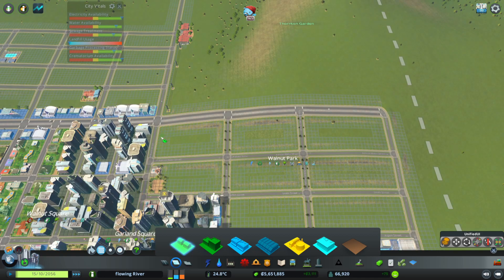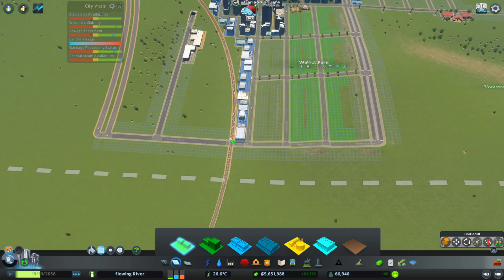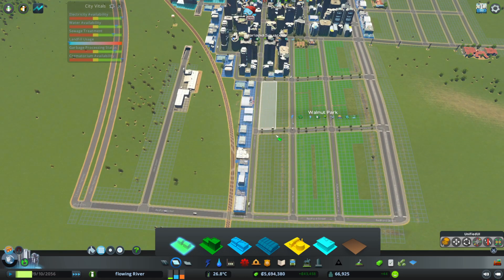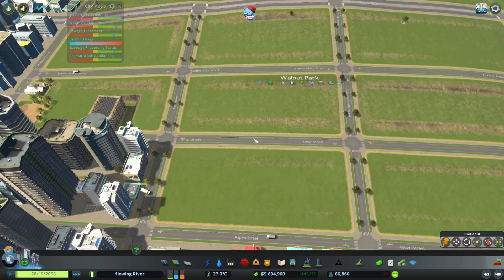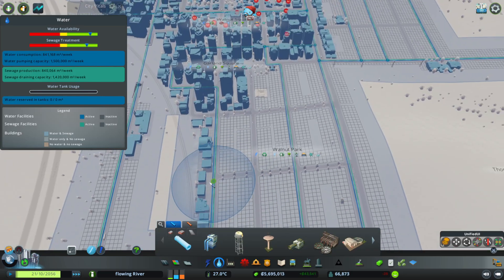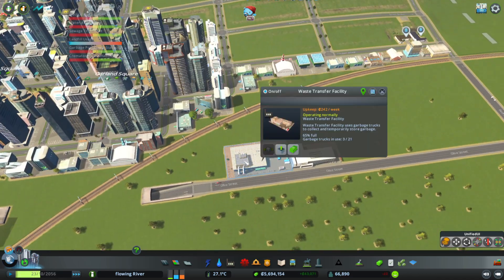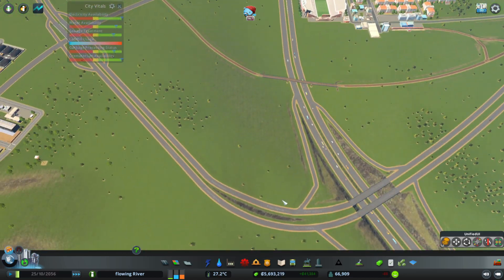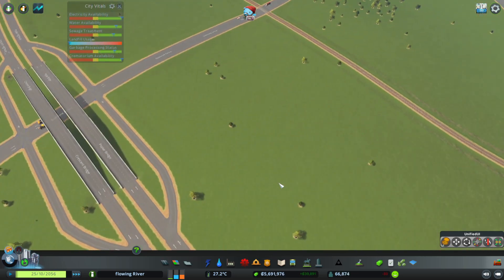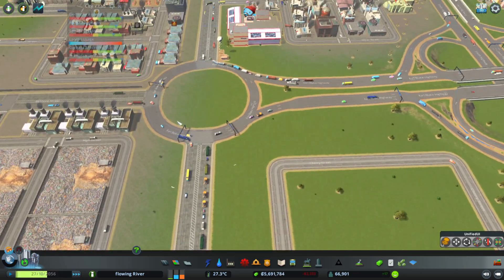Right along here it's all going to be housing. Even all along here, all going to be housing. All here, all housing. But of course it's going to take time to get all those in place because not everyone is going to move out here right at the beginning — it's going to take time for everything to switch over. How is this? 65%, which is fine. A lot of garbage being moved thanks to this highway — it's moving a lot of traffic. And of course there's still a lot of traffic coming in over here.